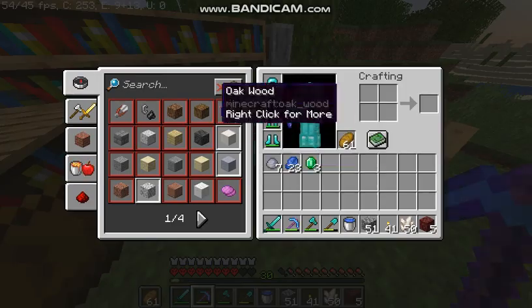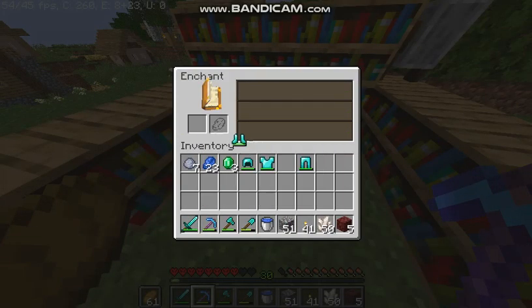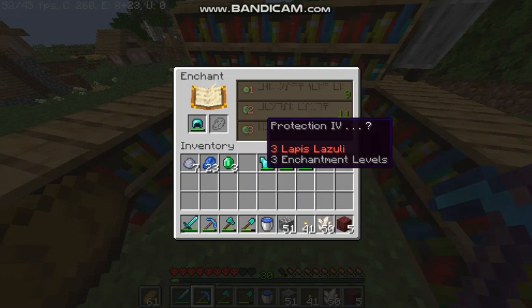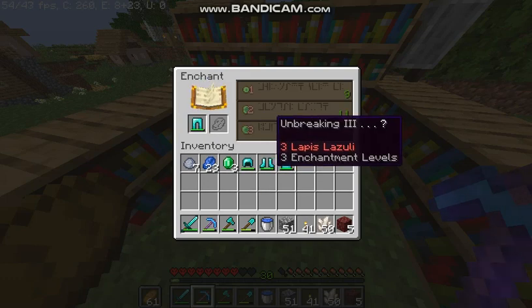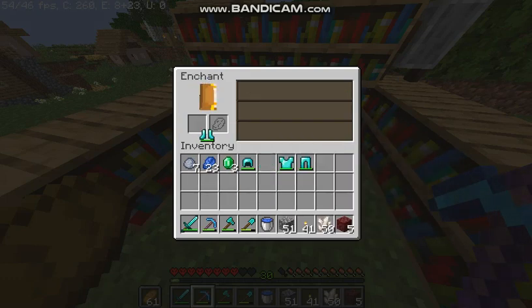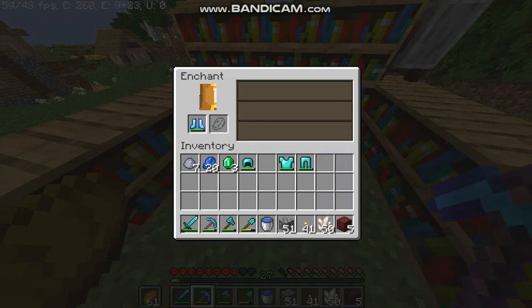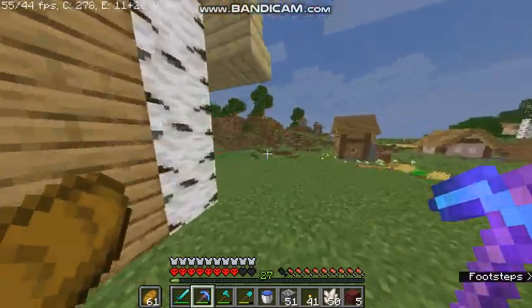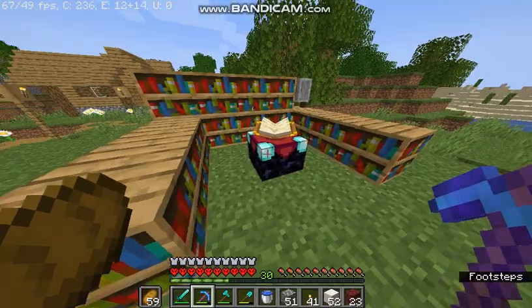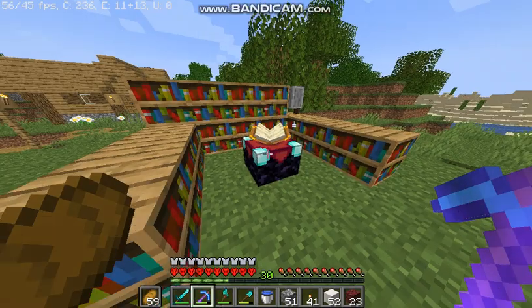Fortune 3. All we're looking for here is the armor enchants. Yes, that's what I want — please don't get Respiration. Protection 4! So good. Unbreaking 3 — that's not bad. Okay, let's see what we can get. That's what I wanted, come on. All right, now we are back to mining.